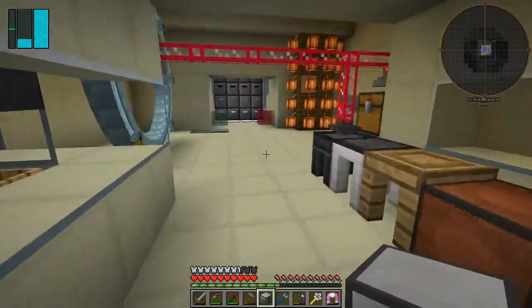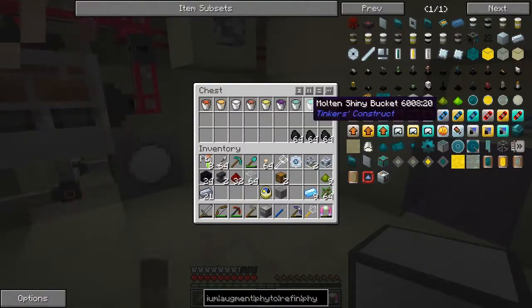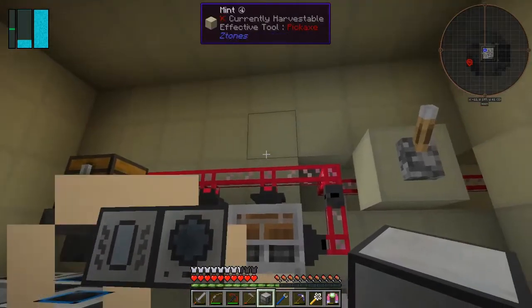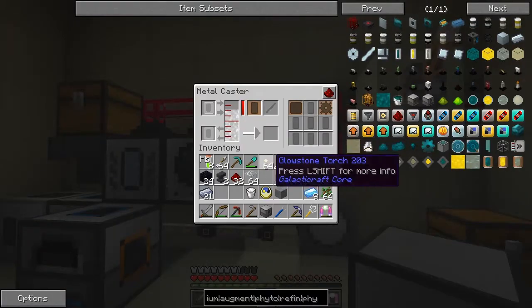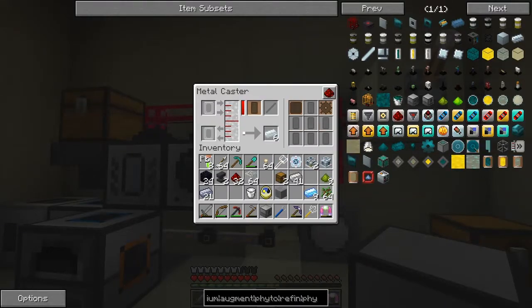Tin is this one - I need some tin ingots. What have we got in here? Iron ingots. Let's just fill it up with tin. Ah that's already tin isn't it - I think I was in the process of doing this and hadn't actually triggered it to go. So let's let that make a few tin ingots.